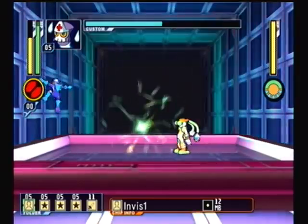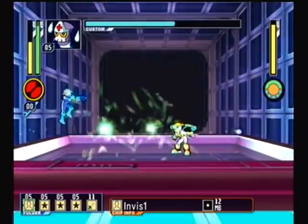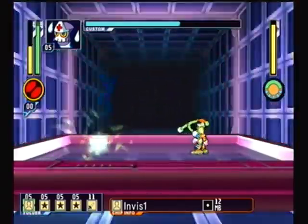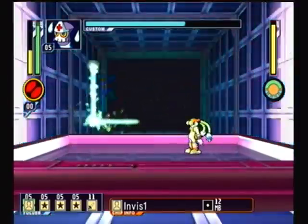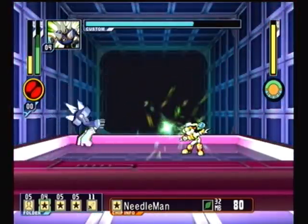By far the most annoying attack to avoid are these floating electrical orbs, and I have no idea how you're supposed to dodge them. You could slide under them, but even then it's not guaranteed. So hitting him is annoying, but that's why we have time-stopping Navi chips.